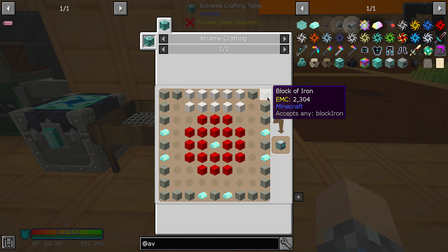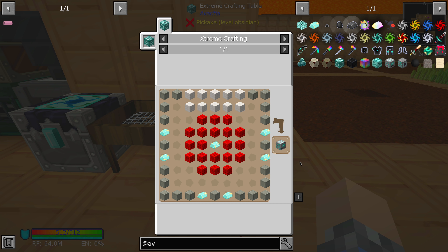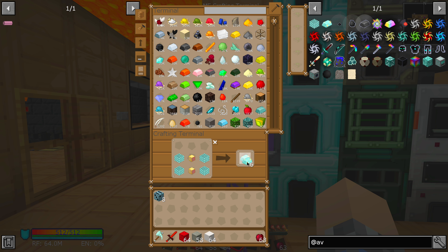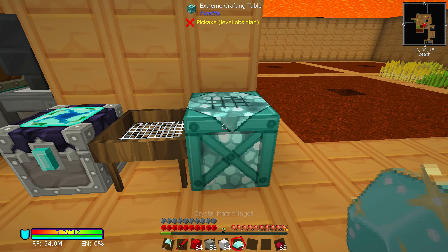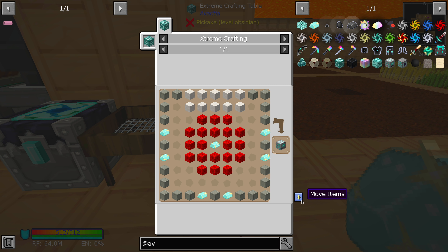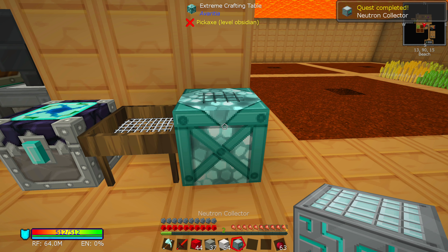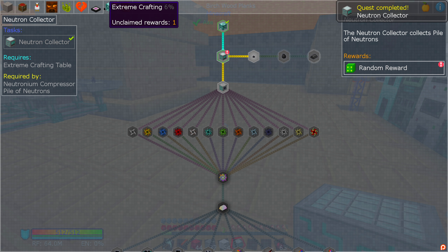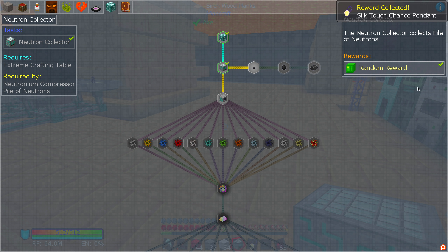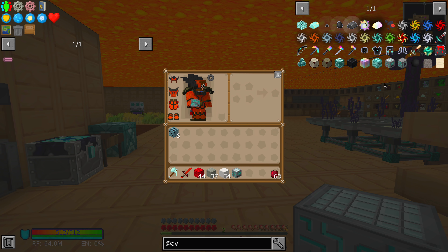Seven of them. There we go — ended up not needing to compress them after all. I hope that this works. Move items. Thank goodness, that looked like it was going to be a pain otherwise. So we have now managed to build it. Do you think we're going to get a better reward? I'm going to say we're probably going to get a simple alloy smelter. Silk touch chance pendant — about as useless. We don't use enough chance cubes for these to be beneficial to us.